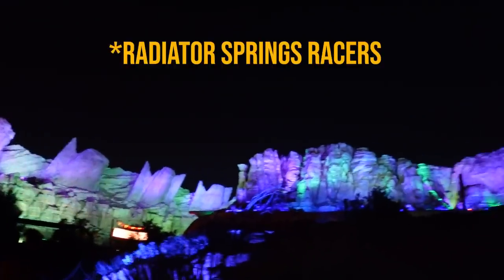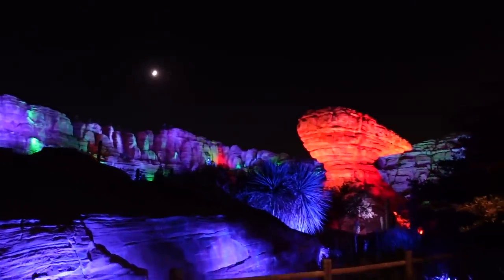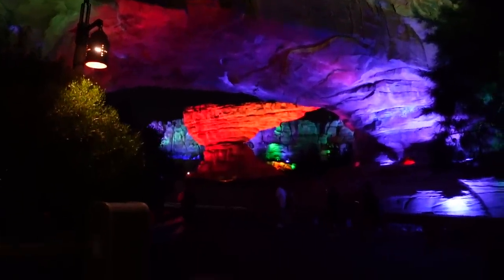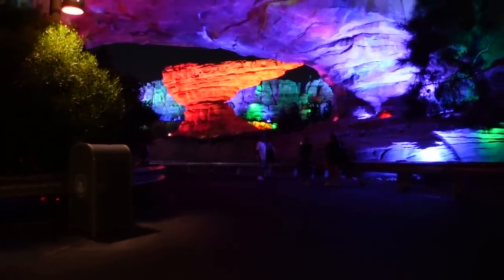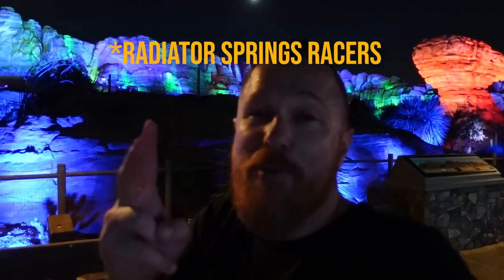A great Cars Land strategy: ride Radiator Springs Racers as your very last attraction of the day at DCA. Get in line right before 10 o'clock. Once your ride has been completed, you'll get a very quiet and VIP walk through Cars Land where you can go a little bit slower, get those pics, and really dive into the details because they're not all covered by other guests. Cars Land lasts — taking a victory lap after your win down Route 66, a VIP picture lap. Highly recommend that one.